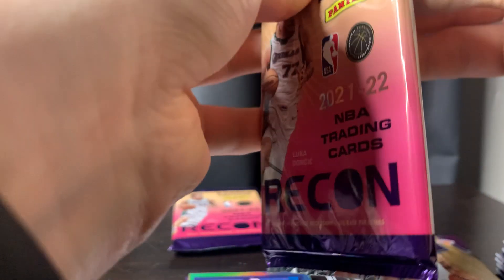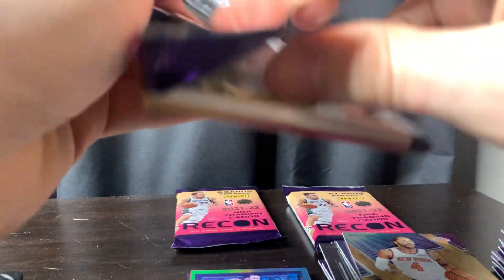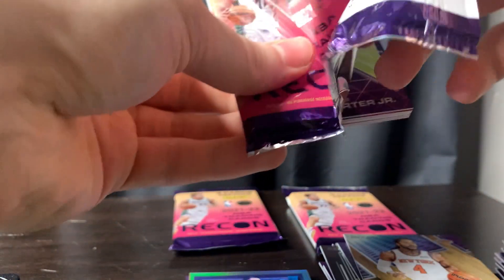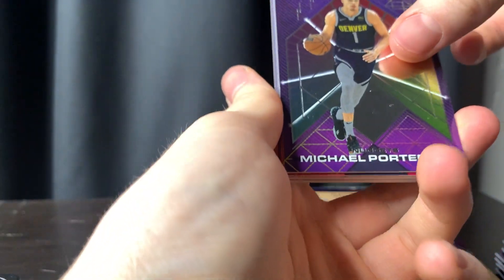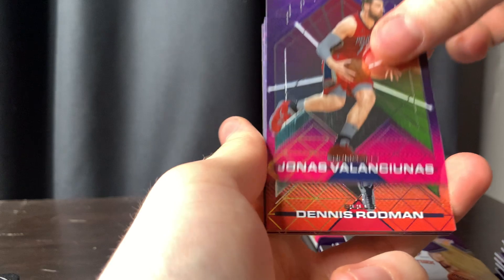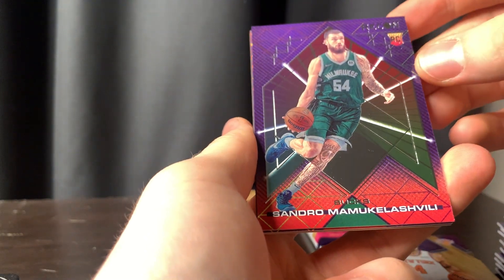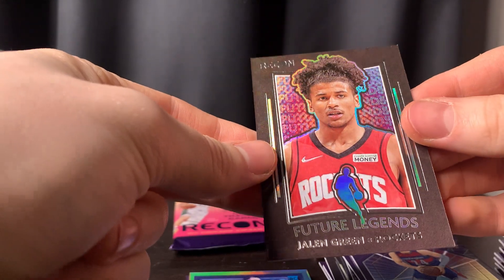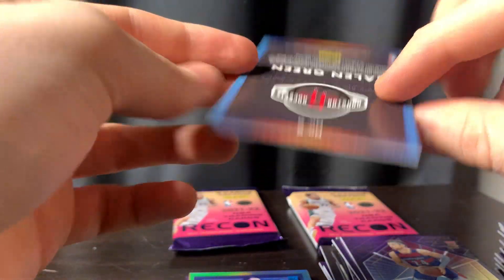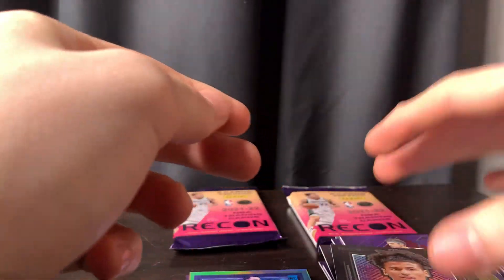We should still have one more auto, hopefully. I'm guessing it's going to be out of this pack though. We got Michael Porter, we got Valanciunas, Rodman. We got this dude again but his rookie, Kispert. And we got a Jalen Green Future Legends — oh, that's pretty sick.